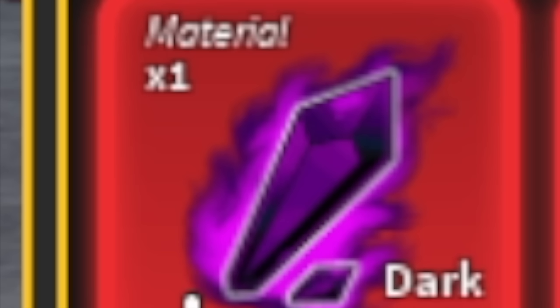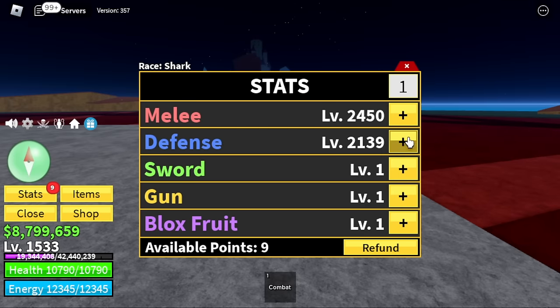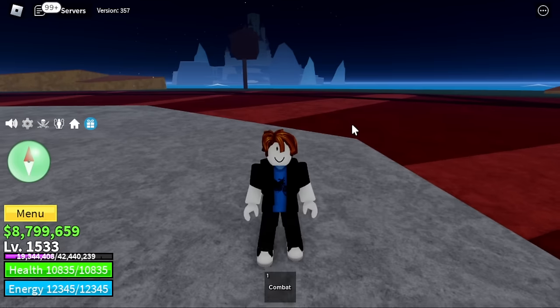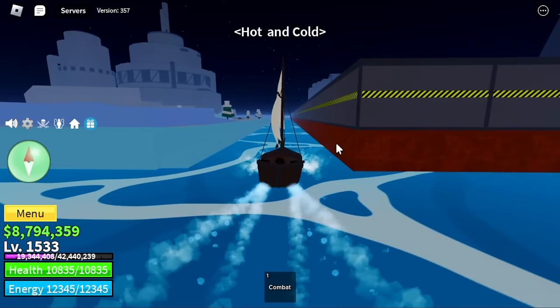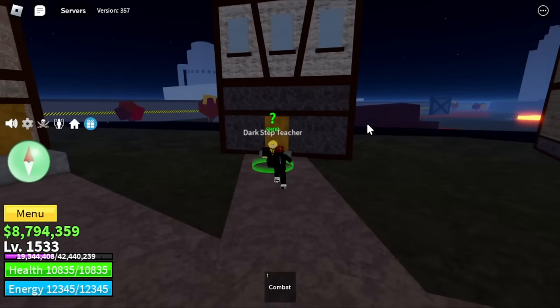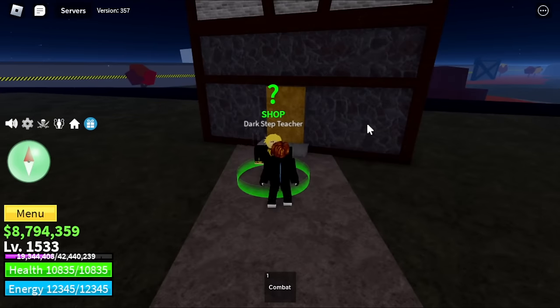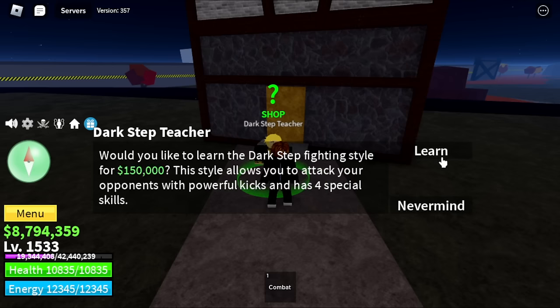If you're wondering what my stats are — nearly 2,450 defense, 2,148. For the new fight style, we will now head to the Hot and Cold. At first I decided to get the Death Step, but I will be using Fragments and I'm kinda lazy to grind more Fragments. So we're gonna settle with the Dark Step.